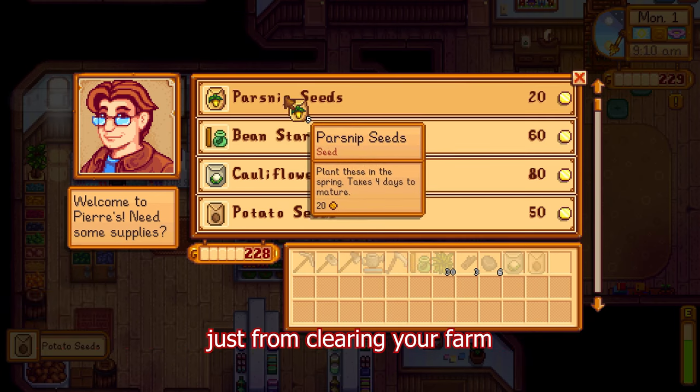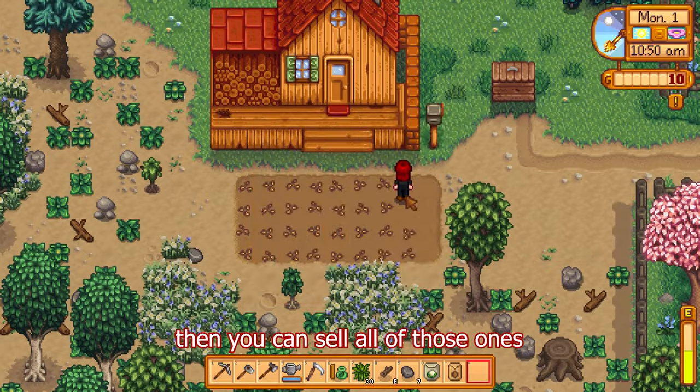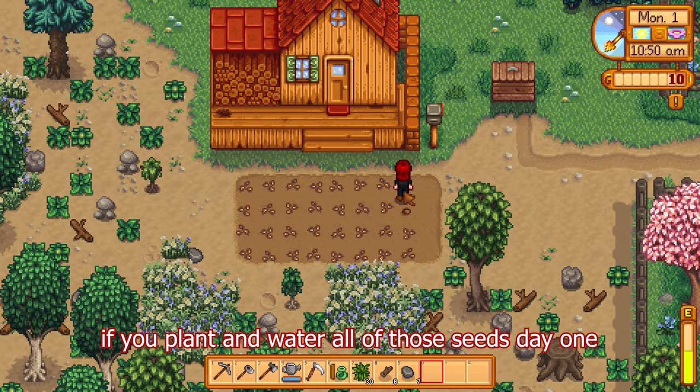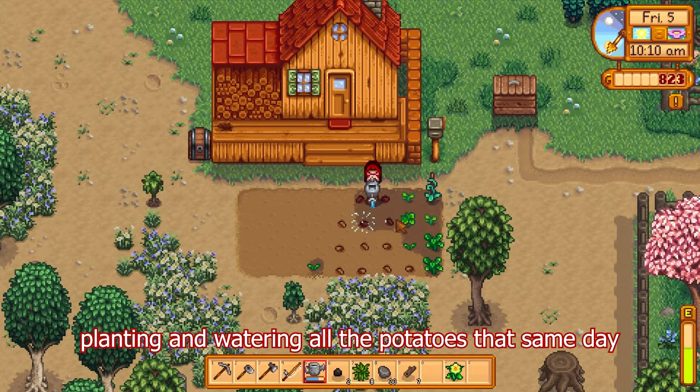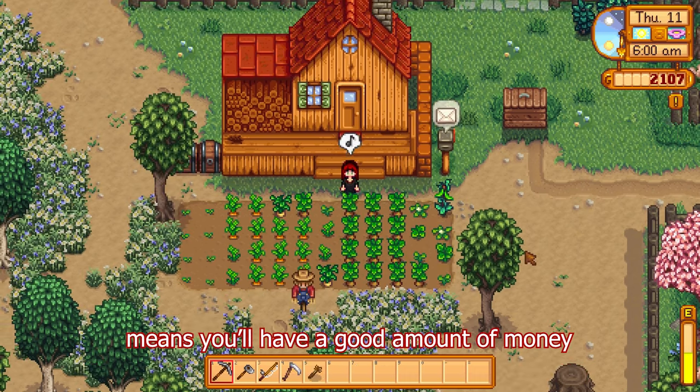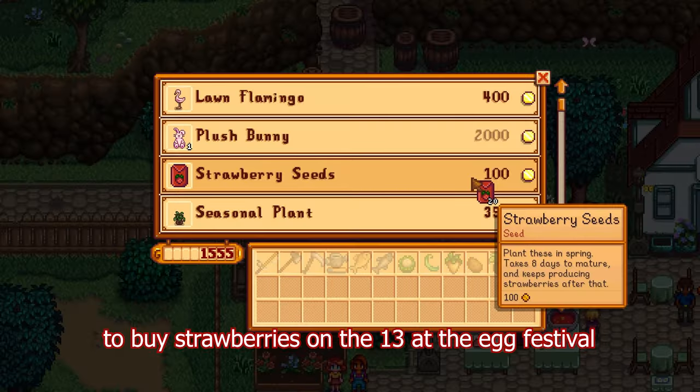You'll also get free mixed seeds just from clearing your farm, but if you already have one of each crop needed for the community center, then you can sell all of those. If you plant and water all of those seeds day one, then the day you harvest the parsnips, you can sell them all to Pierre and use that money to buy potatoes.